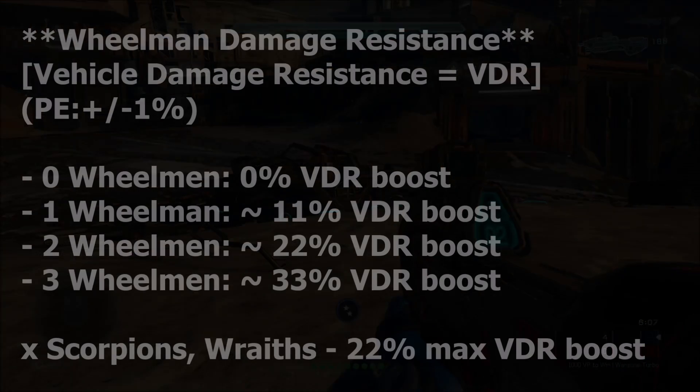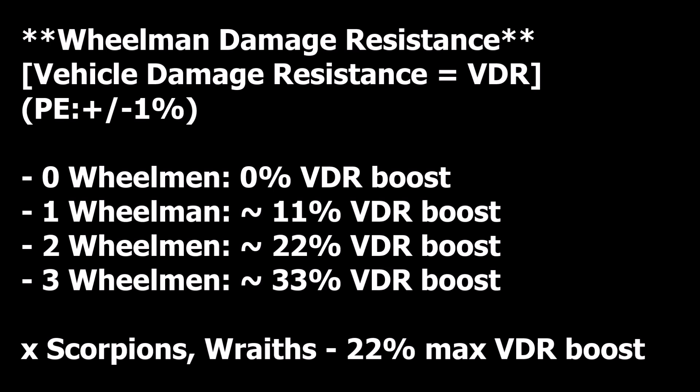Using this information we can do some basic calculations and account for error. The results show that without wheelman you get a 0% vehicle damage resistance (VDR) boost. With one wheelman you get around 11% VDR boost. With two wheelman you get around 22% VDR boost, and with three wheelman you get around 33% vehicle damage resistance boost.